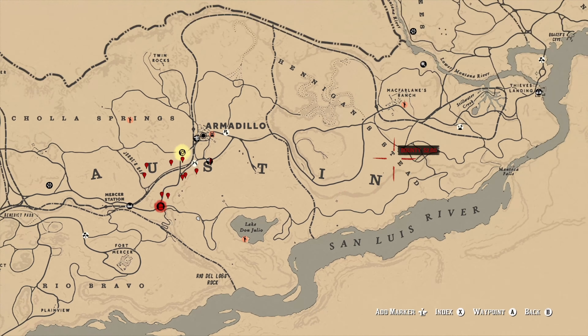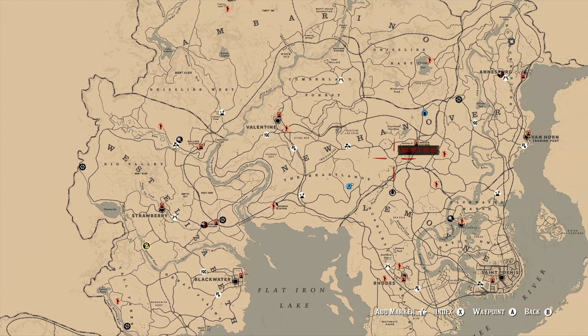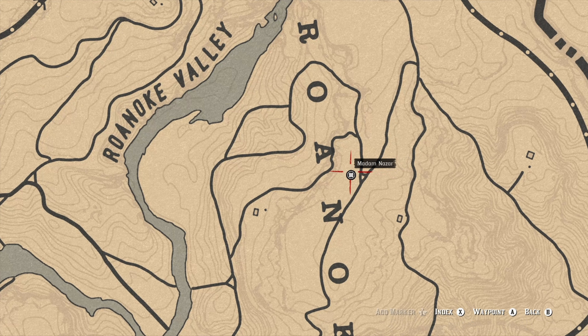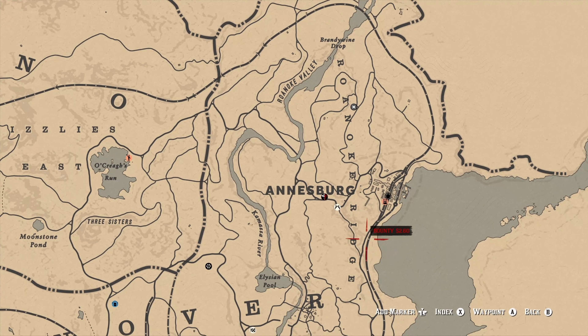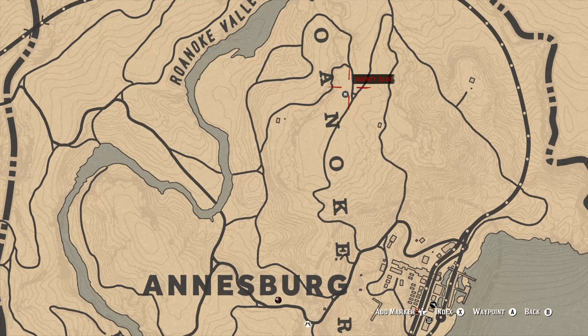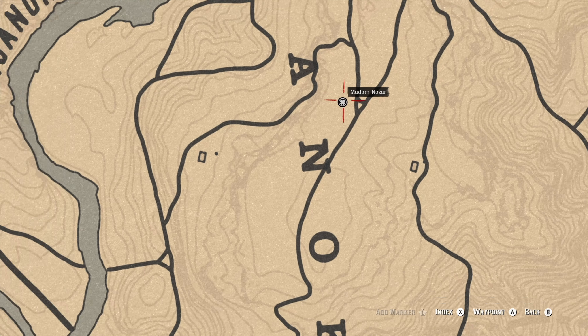Let's go over where Madame Nazar's location is for today. She's going to be way up north at the most northern point we have — in Roanoke Ridge. You can fast travel to Annesburg if you want to, and if you're visiting Van Horn and want to make your way north, you can find Madame Nazar just north of Annesburg.